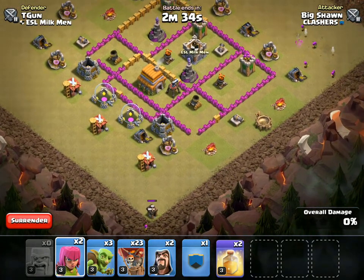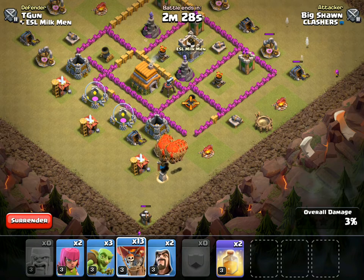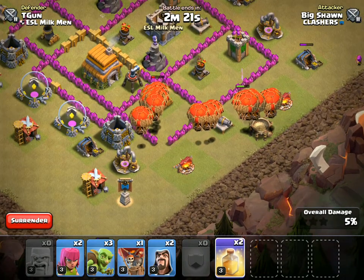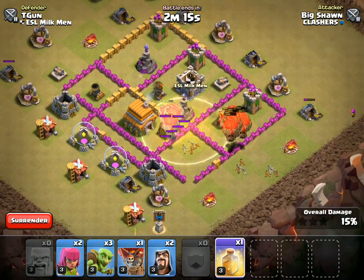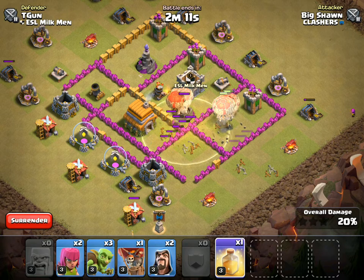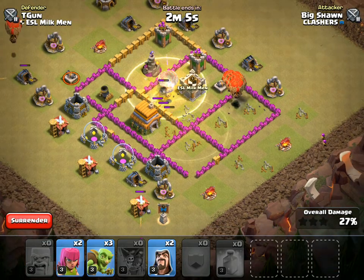Alright, now for this part. We're going to go like this — dropping the loon groups. We just got a Heal right here. Where are those Red Air Mines? They've got another one right there. Let's go ahead and Heal again right here, and drop a loon here.